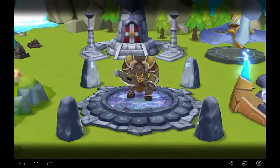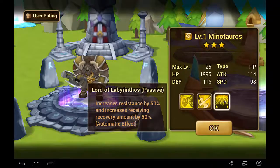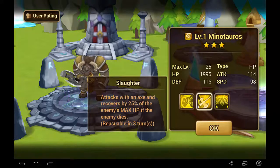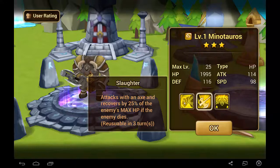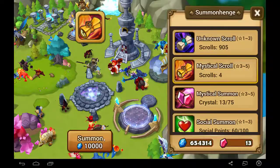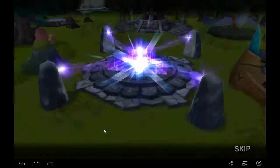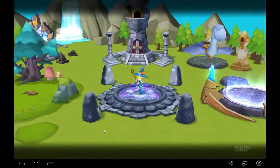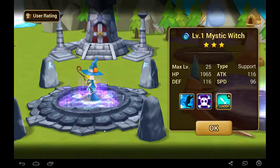Another Minotaur. This is a Wind Minotaur, and it increases resistance by 50% and increases recovery amount by 50% — that's pretty interesting. It recovers HP if an enemy dies, and it provokes. So the Minotaurs and the Lizardmen seem pretty interesting; they're not bad at all, but I don't think they're going to replace any of my natural 4-stars unfortunately.